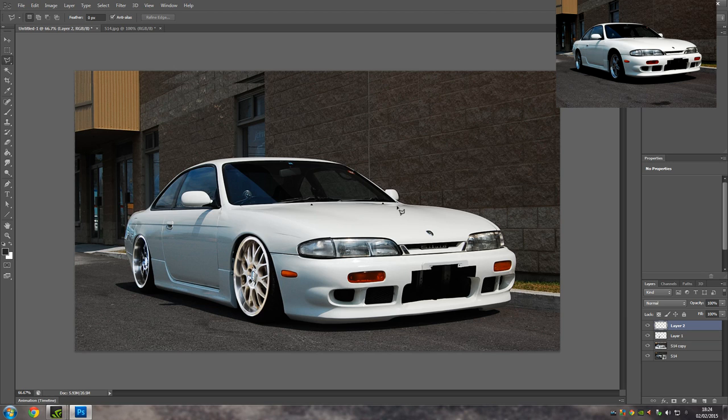I want you to photoshop this car that's on screen right now. I'm going to put the original photo in the description below — go download it, photoshop it, then send it to me either on Twitter or Facebook, both links are in the description below. Twitter will probably be the best way to do it — you can just upload the picture directly onto the tweet.